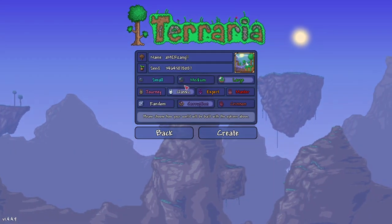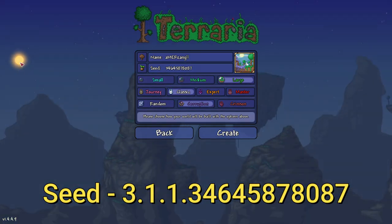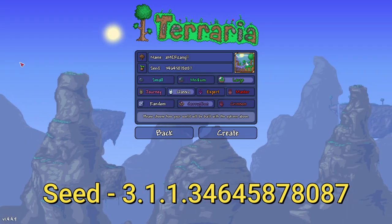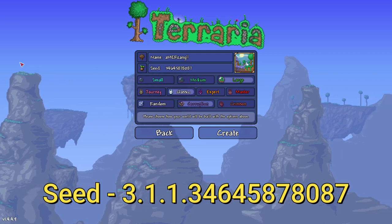Now let's show you how to create the world. Here we are in the world creation screen. The name of the world does not matter — you can call it anything you want, like Merzang or purple. The name does not affect seed generation.